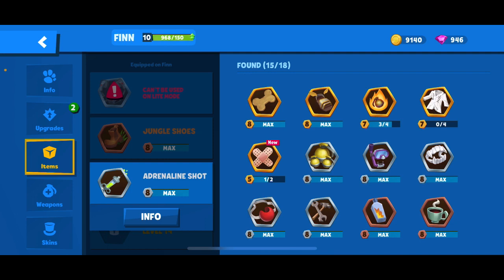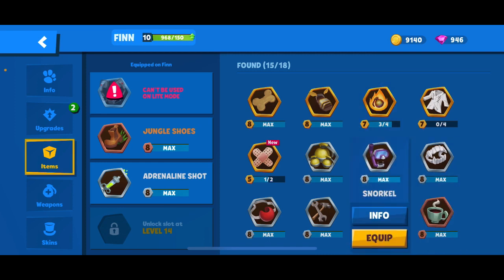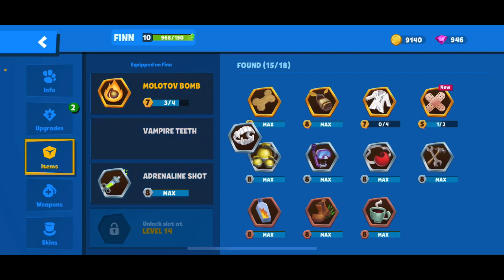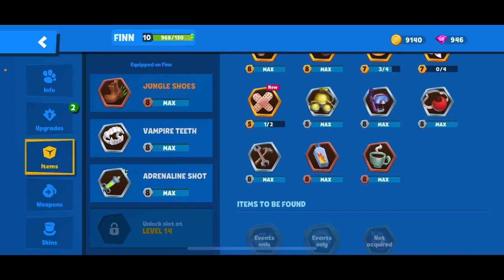So Vampire Teeth and Adrenaline Shot, and then there are two setups you could do. For the more defensive setup — or for duos, trios, or grinding trophies — I'd go Cluster Molotov to give you that area control. Or, if you're going for hyper-aggressive gameplay, do Jungle Shoes and Holy Sandals along with Adrenaline Shot and Fangs, which is my Larry setup. I definitely think Fangs trumps Cluster Bomb and would probably also go over Holy Sandals. Fangs is going to be a staple, so for three items I'd do one of those two setups for Iris.